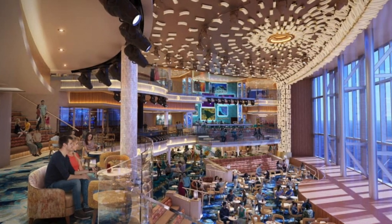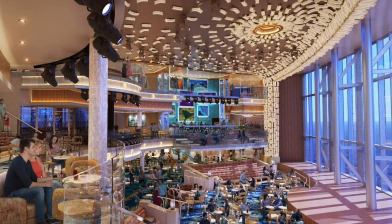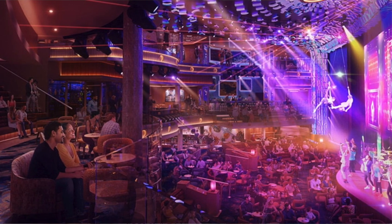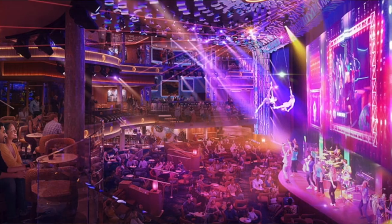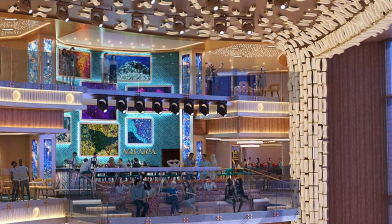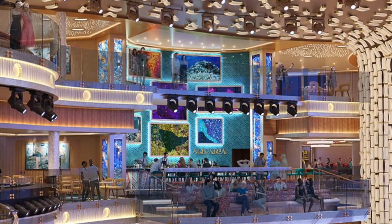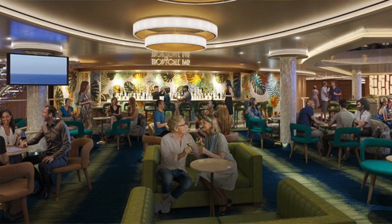Let's get right into today's video, starting off with the first zone and that is Celebration Central. Now this is very similar to the Carnival Mardi Gras Grand Central. If you've cruised on the Mardi Gras, the Celebration Central will make quite an impression, which is great because it will be the first zone that you come across. Think of this area as the new atrium or the heartbeat of the ship, with floor to ceiling windows. This area features center stage that has rotating entertainment. You can also grab an amazing cocktail from the Tropical Bar that has nods to Carnival's history, or the Aquarius Bar that highlights Carnival Victory's ocean themed mural.